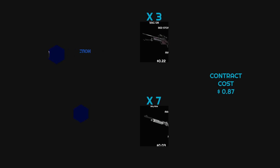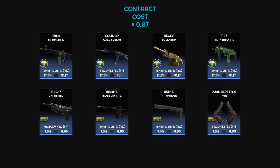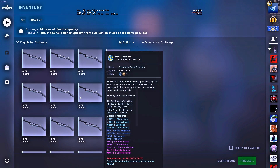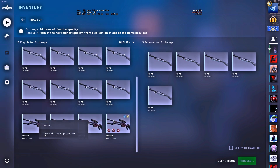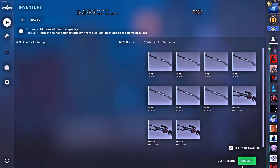Trade-up number two is a Norse collection, where we will be using three of these SSG08 Red Stands, as well as seven mandrels. This trade-up costs $0.68. Norse collection at $0.68 — let's quickly do these.